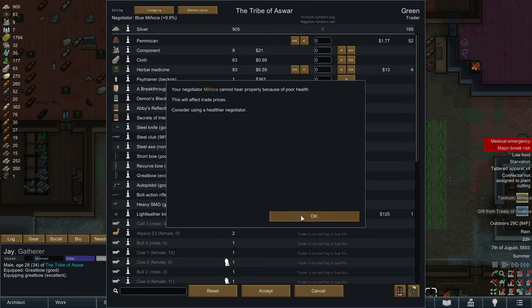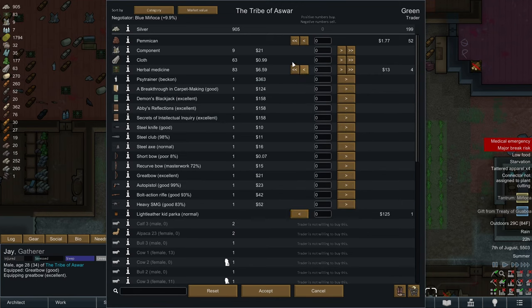Minyaka's got poor health apparently. She cannot hear properly, so we have reduced trade prices from her. Her ears got injured - that spells bad news for us. Since we're not using guns yet, I kind of want to hold on to these guns though. We can get rid of the club and the knife for sure. I just want to get rid of things that are high value because I don't want to have too much value sitting in our base.